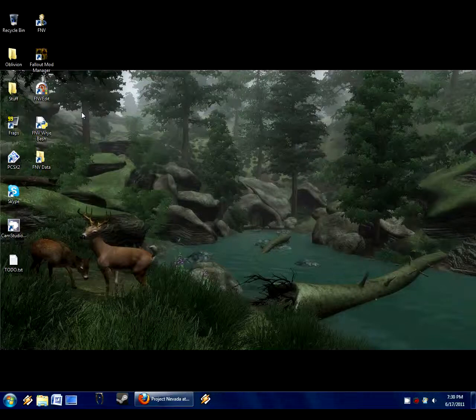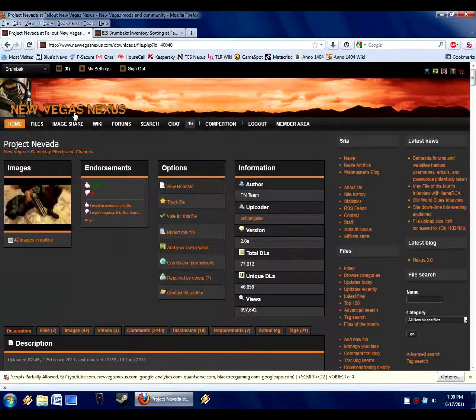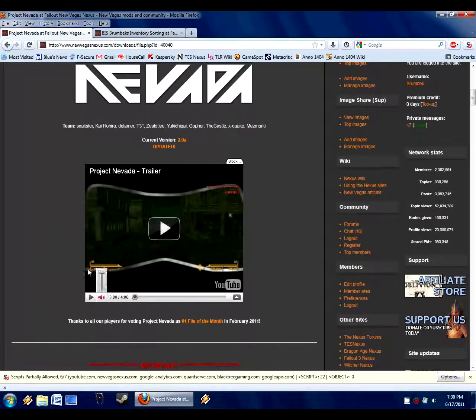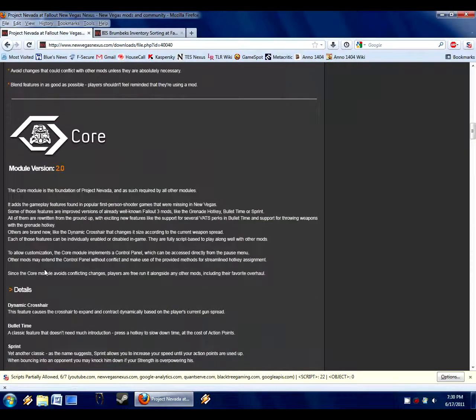So now it's time to start on a much more complex compatibility patch. We're going to be doing Project Nevada, current version 2.0A. Sometimes it helps to go to the Nexus page for it and read about what the mod does, so we have an understanding. This mod is interesting because it's modular — it's meant to be made in such a way that people can use only certain parts, as most of you probably know.